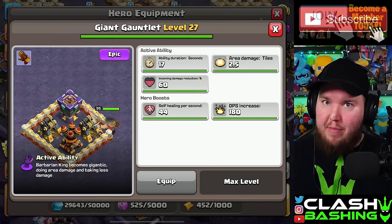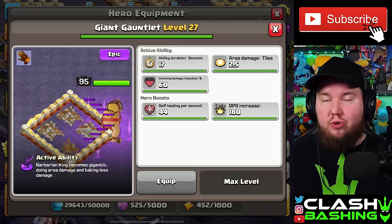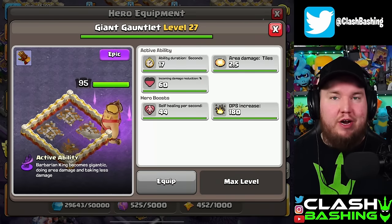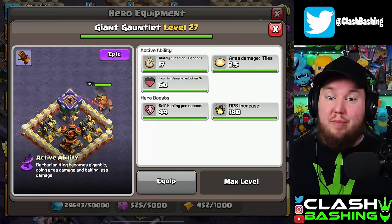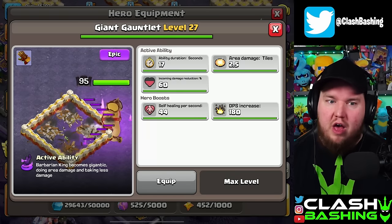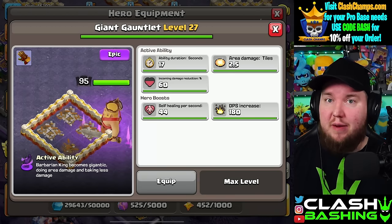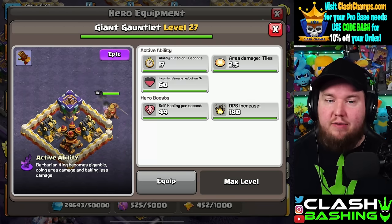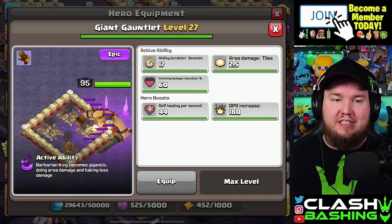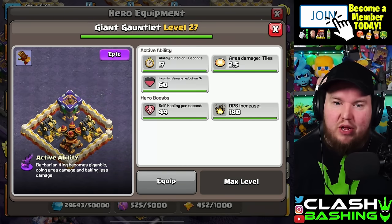It lasts for 17 seconds at maximum level, which is level 27. What it's going to do is reduce the damage while the king is in giant form. If you've ever seen the king going giant when one of your clan mates is attacking or you're taking a defense, it's because he's wearing the Giant Gauntlet. You can pair this with a lot of different things — it's very common to pair it with the Rage Gem, but I've also seen it paired with the Vamp Stash. Not only does it reduce damage, but it also allows him to do splash damage — watch this, he takes out all those buildings in the nearby area.